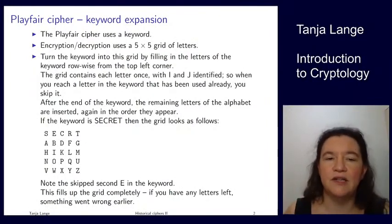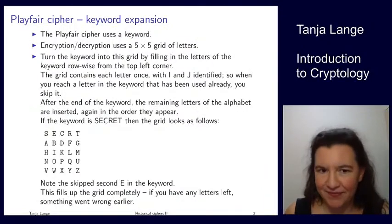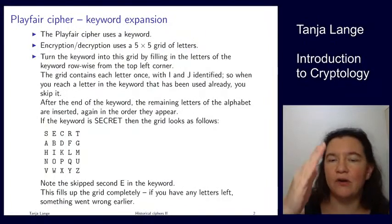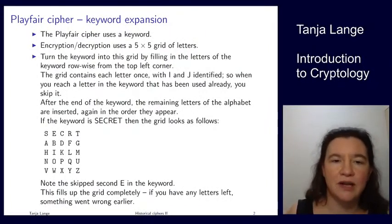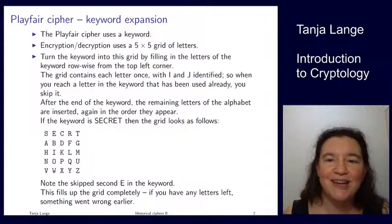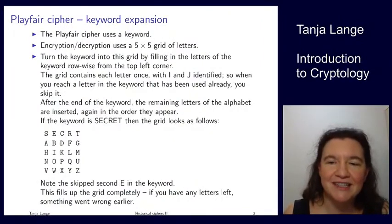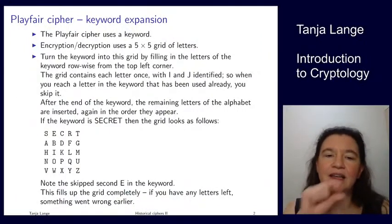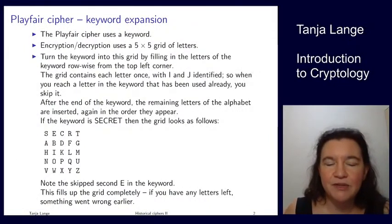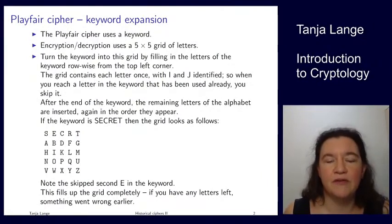This fills exactly the grid — if you have any letters left over, something went wrong earlier. It's not really 26 factorial because if your keyword is very long — like 'the quick brown fox jumps over the lazy dog' which hits all characters — everyone would use that sentence. So very likely the last corner is a Z, and since the key carries all the secrecy, if that last piece is known, you're already giving away some information.